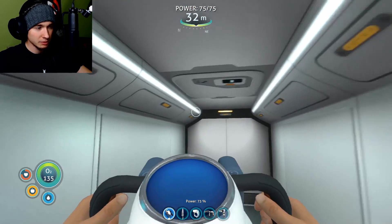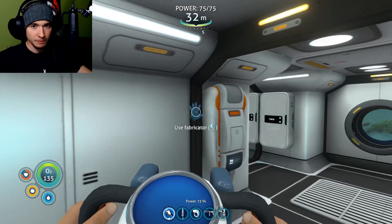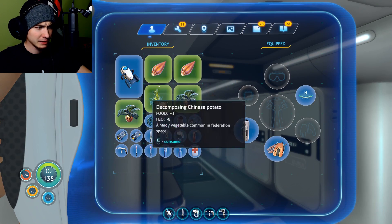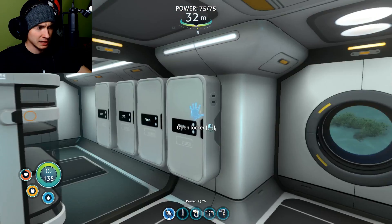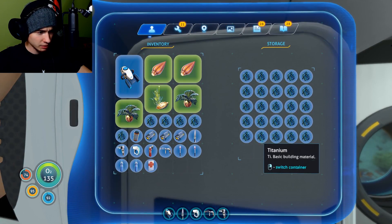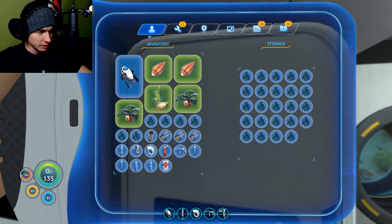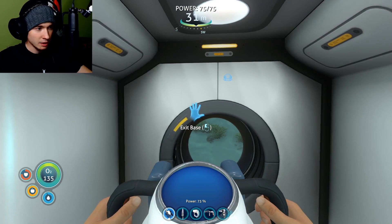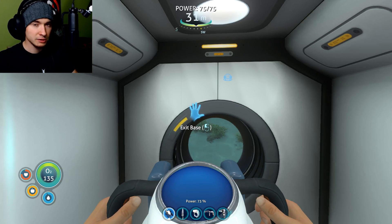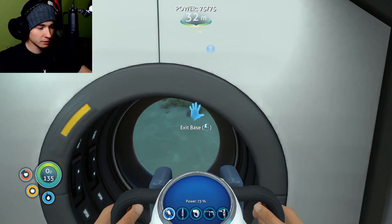The first thing I'm gonna do is build some multi-purpose rooms over here with some planters inside, because I have a ton of alien plant forms. For a multi-purpose room I need like four titanium, so I'll have it covered. Then there are some wreckages which are closed and need a laser cutter to open them, and I have a blueprint for a laser cutter so that's the way to go.